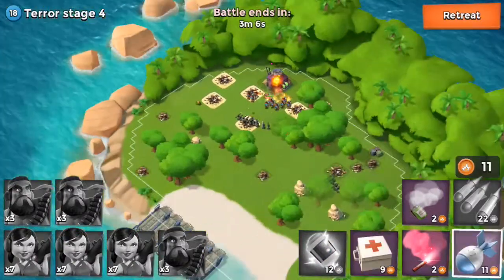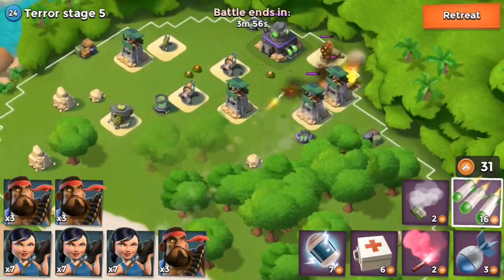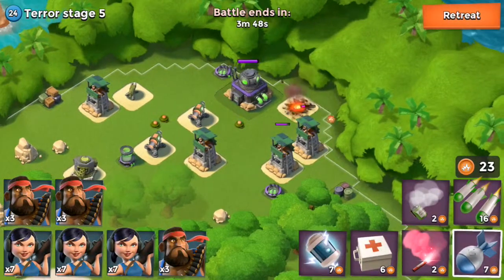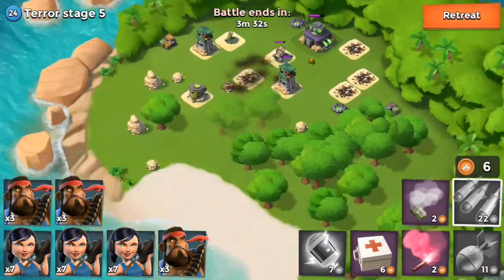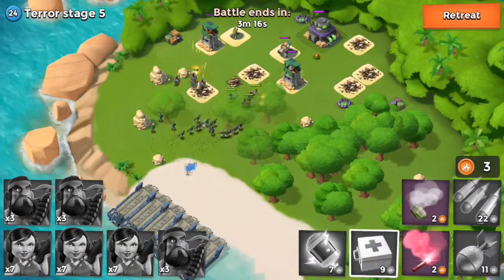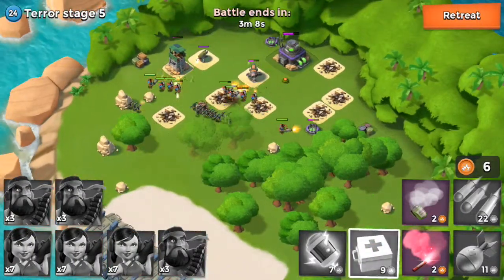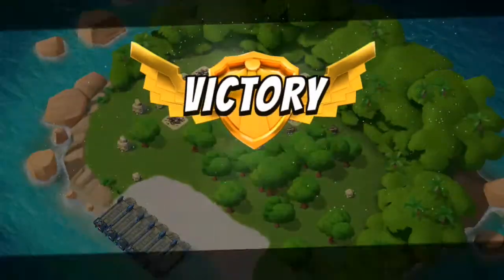Let's take out that HQ and keep on moving, troops. Terror Stage 5. I feel like this is like a power walkthrough Dr. Terror attack — taking out Defense Buildings, taking out Cannons, taking out Sniper Towers. Let's keep moving. Let's keep getting that loot because I want to upgrade my HQ and my Armory, you guys.